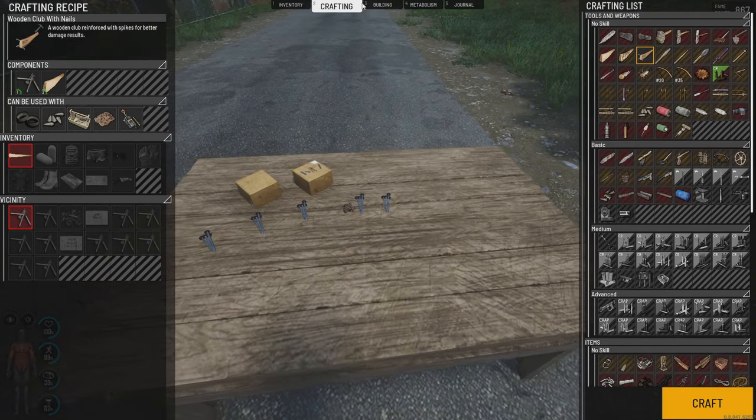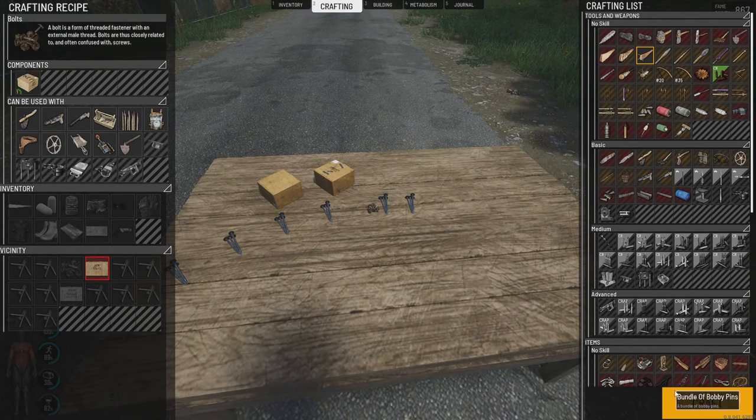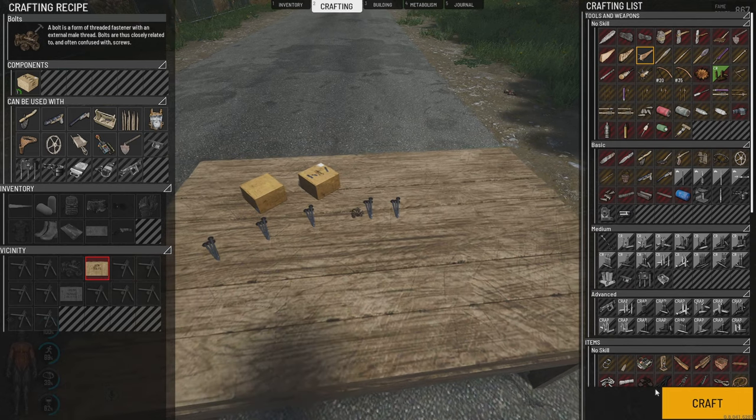Go back, select, take our bolt, right-click, examine. It's selected in red. Craft.